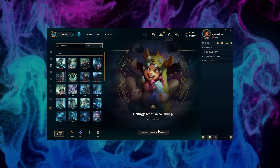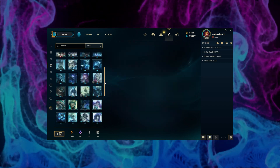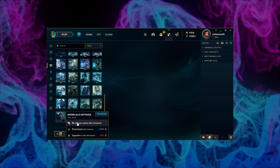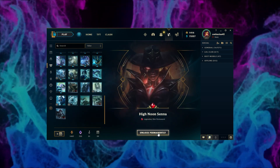Okay, number seven: Grungy Nunu and Willump — it's kind of a cool skin. All right, last one, number eight — see if we can get a legendary. And High Noon Cinna! We did it, awesome.